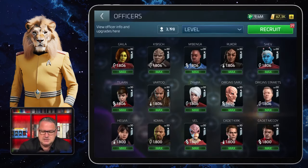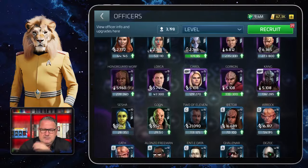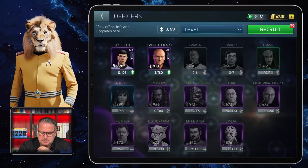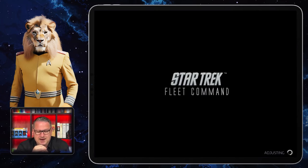I need the list because yesterday evening — from the point of view when I'm filming this — the new battle pass came out, and so Enterprise E Riker is someone I don't have yet. I have nine shards of Riker.